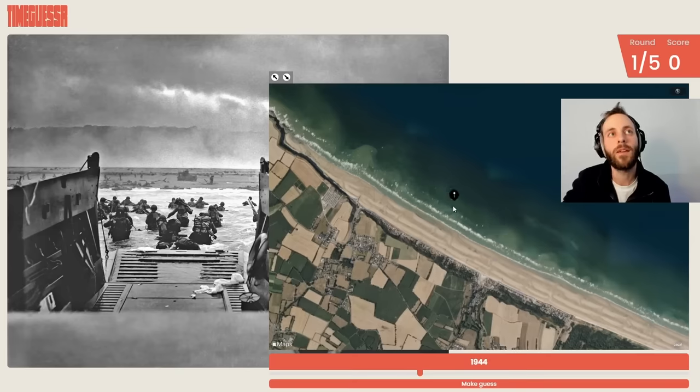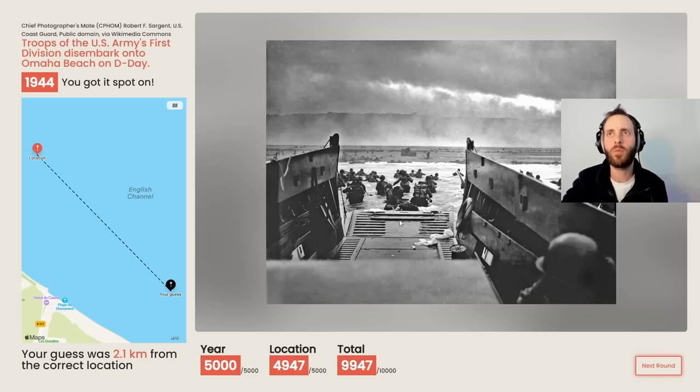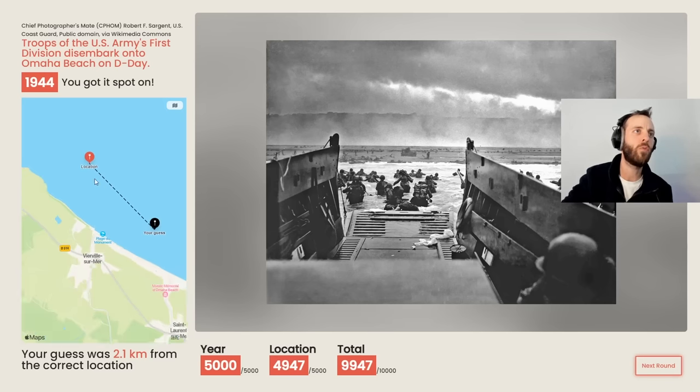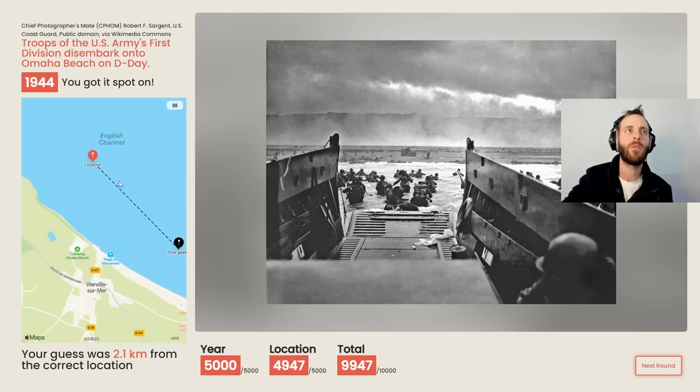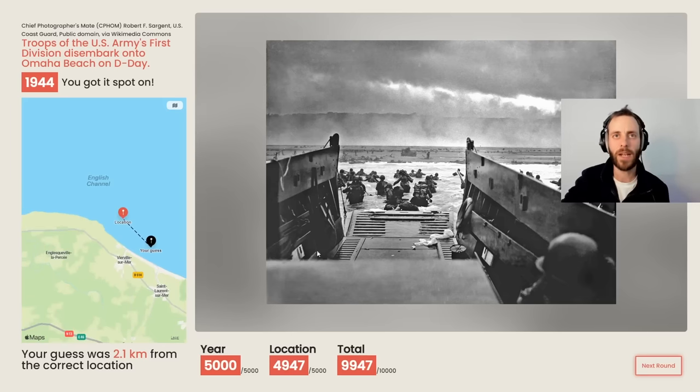Let's give it a go. Good, they've made changes here. Very quickly: Chief Photographer's Mate Robert F. Sergeant, Coast Guard - troops of the U.S. Army First Division disembarking onto Omaha Beach on D-Day, 2.1 kilometers away. I don't know if that's completely right but the year is correct, the location is mighty close. A perfect score here is going to be insanely hard but I'm really happy with that.